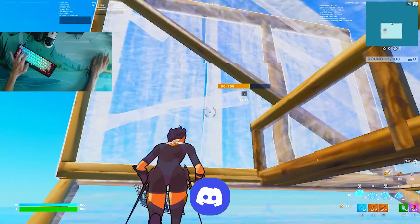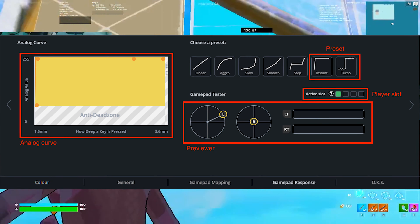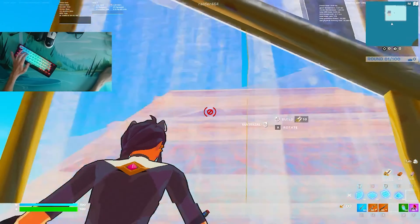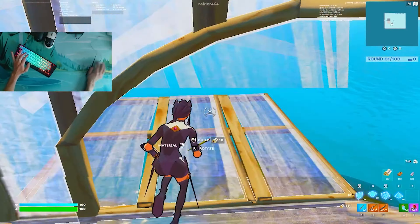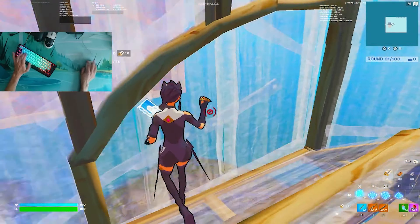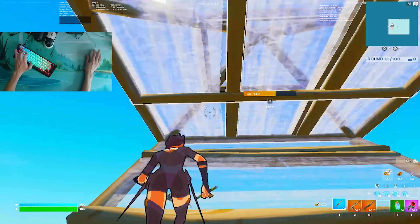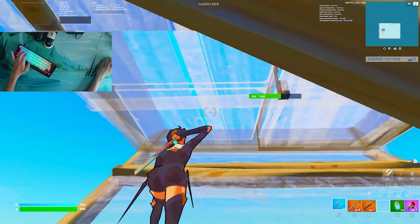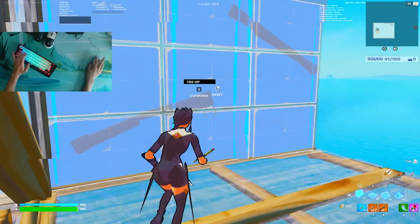On top of that, the Wooting 60HE also has double movement already built into the keyboard, so you don't have to run Lekystacks or the Wooting app in the background. Having double movement built directly into the keyboard is amazing because any additional software running in the background slightly increases your input delay. Having it built in means a little bit less input lag overall.